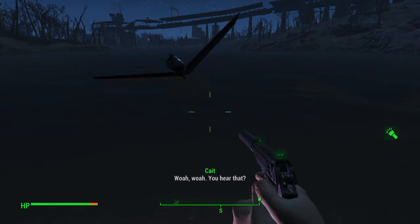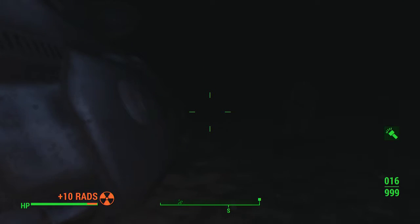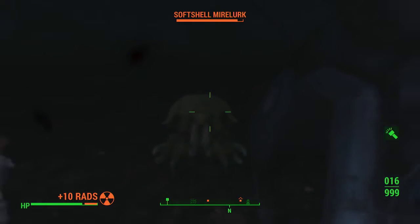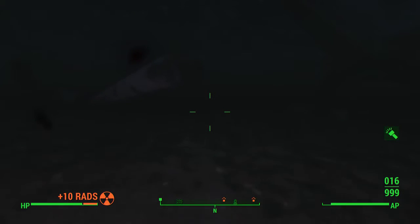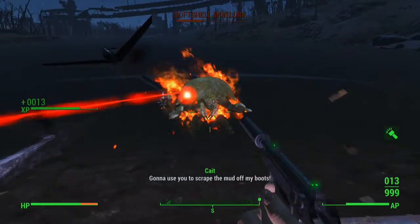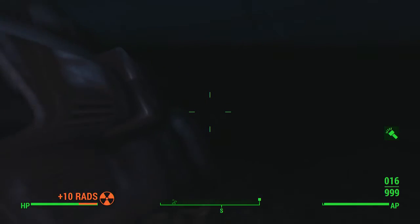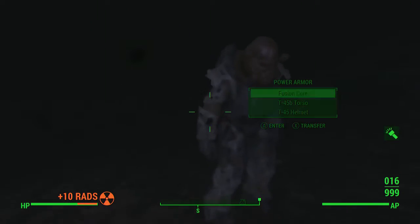It's going to be inside the lake. What you want to do is come down here and follow this — it is on the right side of the crashed Vertibird, right here. Hold on, let me get out of the water and kill this — there we go.